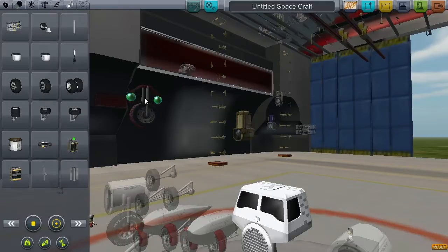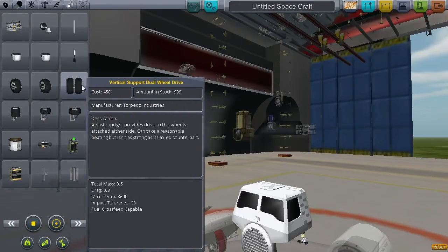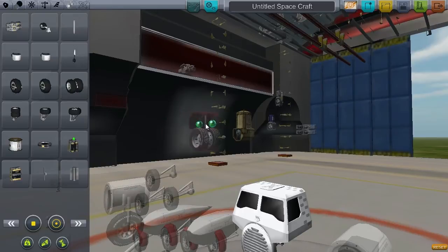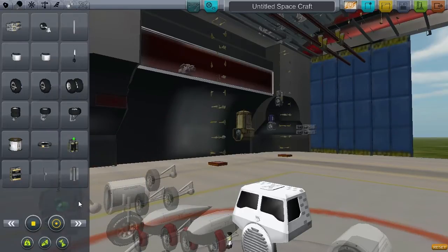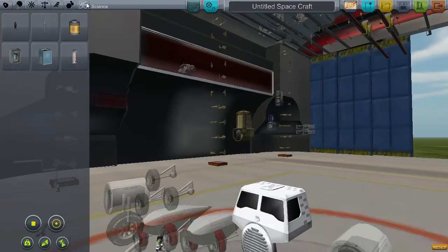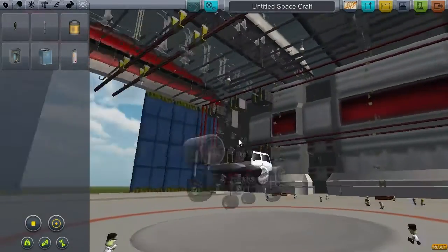And you've got the huge wheels, which I like. So you keep going through all the wheels, then you've got the wheels that are together, for the big planes — these are for big planes, really. And in science there's nothing. So yeah, you've got quite a lot of parts here actually, so it's quite useful, this mod.